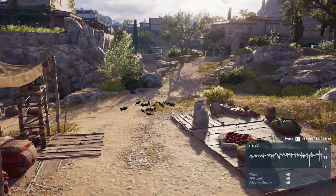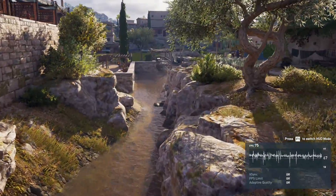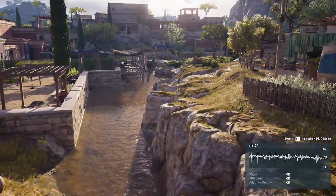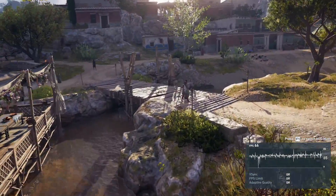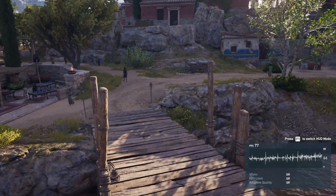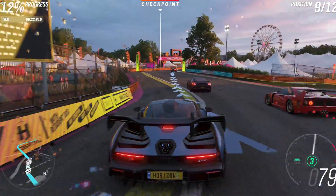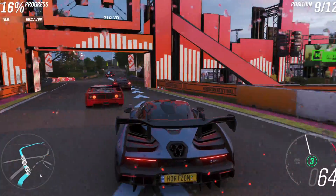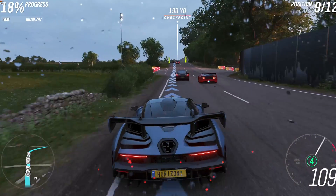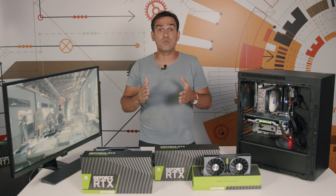The RTX 2060 Super is, from my perspective, the perfect answer for 1080p gaming with ultra details and RTX enabled, while the RTX 2070 Super is the go-to model for 1440p gaming. Maybe some will say I'm expecting too much, but I don't see the RTX 2060 Super as suitable for 1440p gaming because it's not consistently reaching 60 fps in all those games. In the not-so-distant future we'll see more demanding games, and if 60 fps at 1440p isn't achievable now, it certainly won't be later.